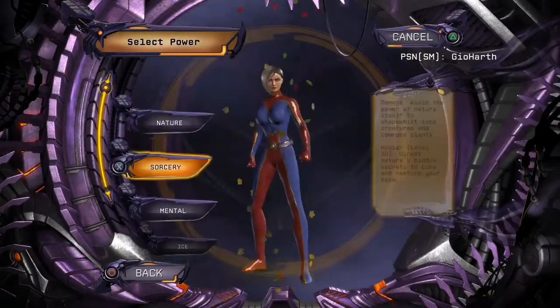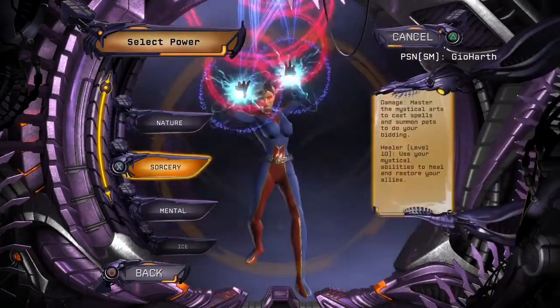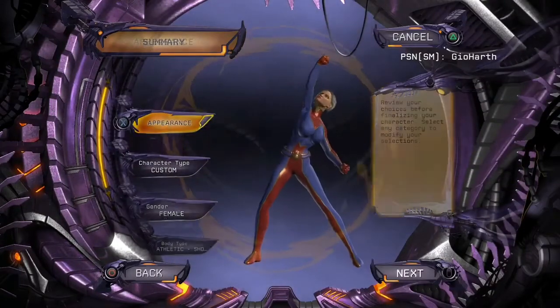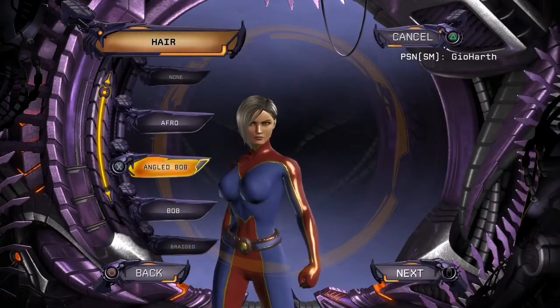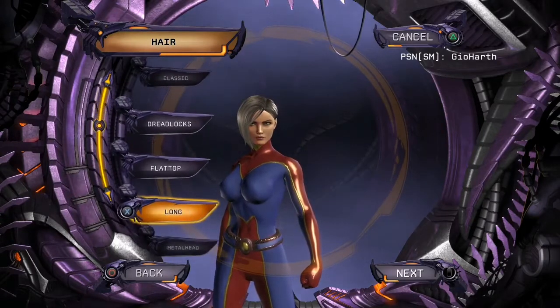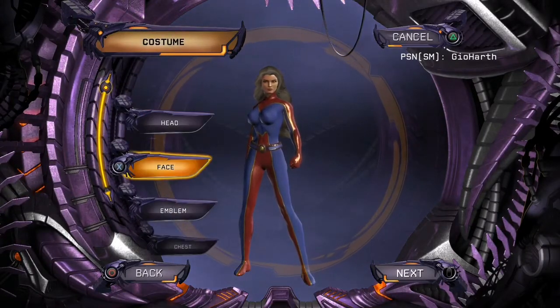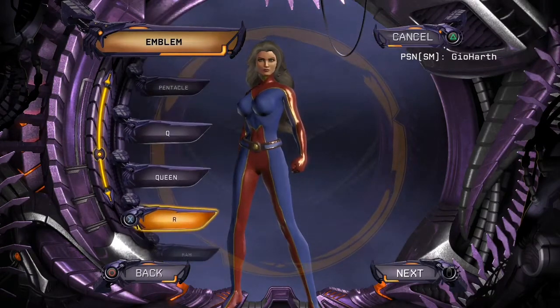Right here you can choose any power you want. I am going to choose sorcery, acrobatics, hand blast. Appearance: body and hair, and we're going to go long. Then going to costume emblem and going to X.